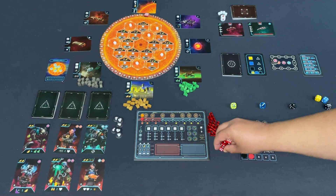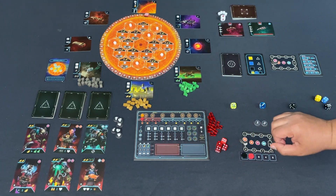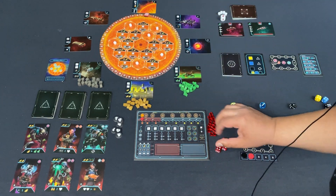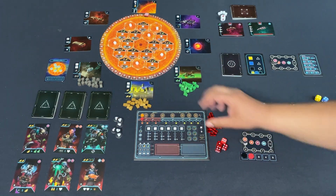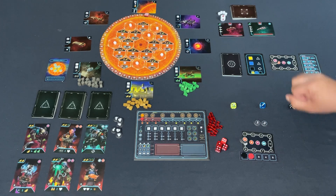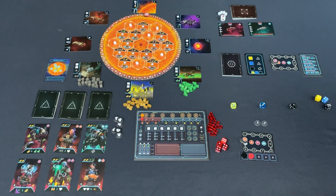In terms of mechanism, this is a dice placement, worker placement style game. You roll your dice every turn, manipulate them using a control board, assign them to spaces surrounding the central sphere, hire crew, gather resources, build out your sphere, and fight off resistance fighters trying to keep your hands off the sun's energy.